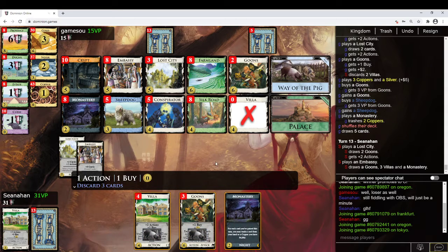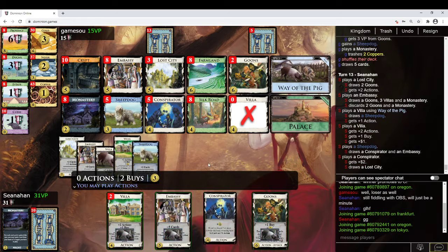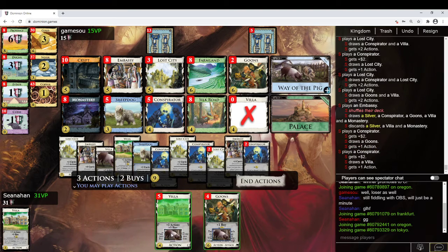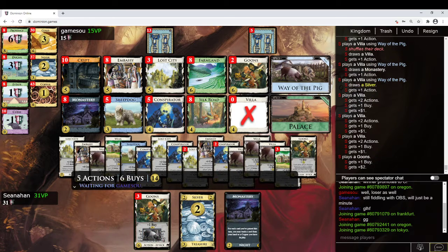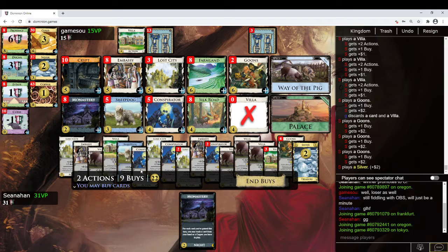We need on the Lost City, Embassy. Discard those. We're seeing the pig stuff already. Conspirators are safe to play, Lost Cities are safe to play. I can actually pig these so I can draw them. There's no gain-in-play tricks, so there's no reason not to just play everything now. I'm quite close to a pile out here, but not quite close enough. So I have 4 Goons now — they have 4 Goons, so they've got 5 buys. They could have in theory almost as many buys as I have.